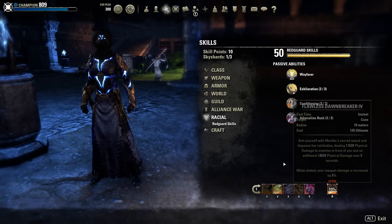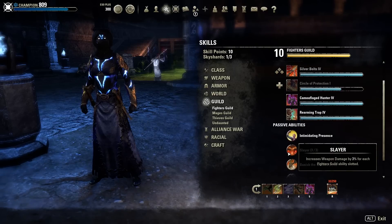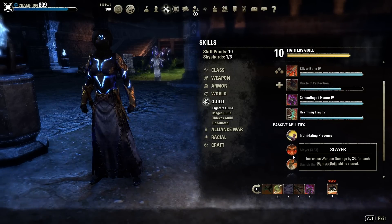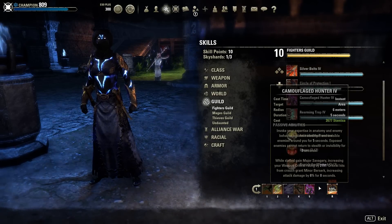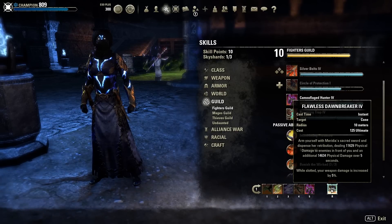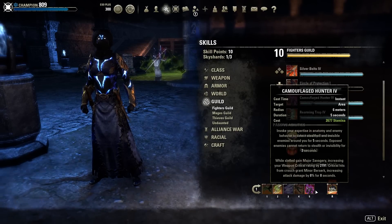Camouflaged Hunter and Flawless Dawnbreaker give us an additional 11 percent weapon damage while slotted. Your weapon damage is increased by 5 percent from Dawnbreaker, plus the Slayer passive increases weapon damage by 3 percent for each Fighter's Guild ability slotted - so with two slotted that's 6 percent plus 5 percent equals 11 percent extra weapon damage. Really nice.